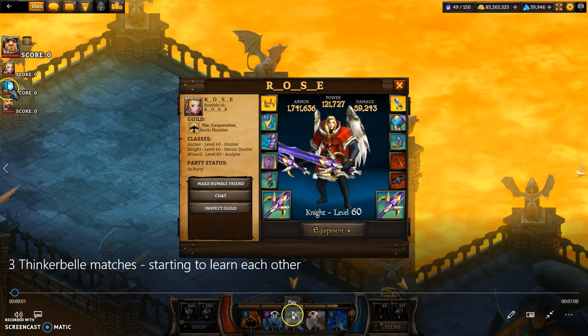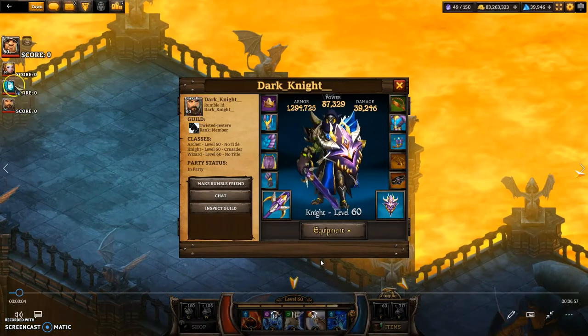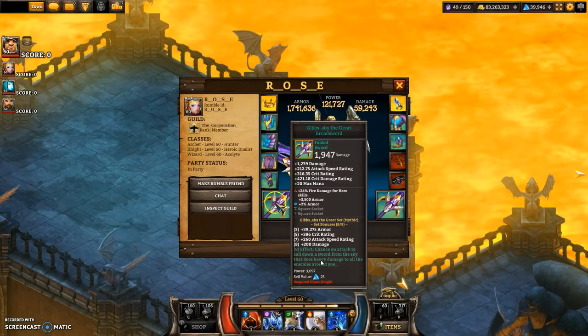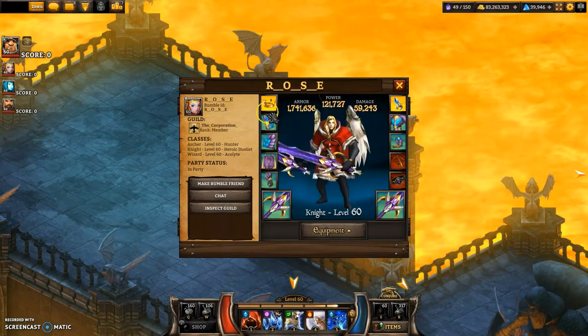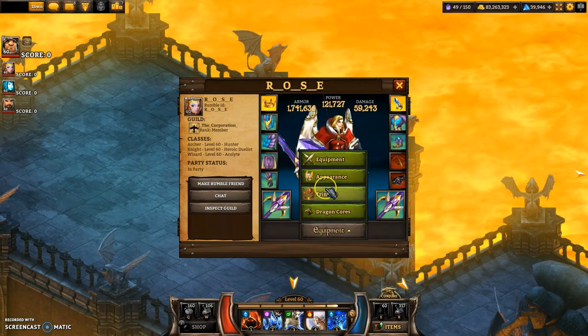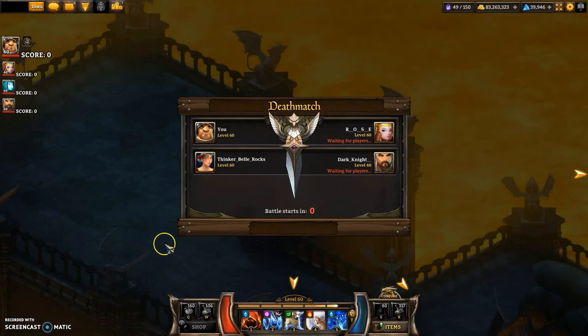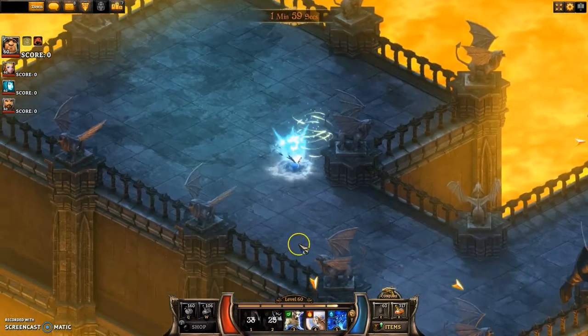So this first match we have Rose in there as well. Rose is a very strong knight, stronger than us both, and she's not the most competitive PvP person, so she kind of sits out of the fight a little bit, doesn't go crazily trying to get kills and stuff. I didn't really know what to expect - I haven't really faced her before. But yeah, we'll just watch the match.